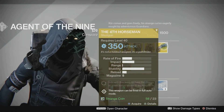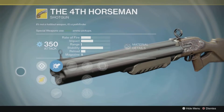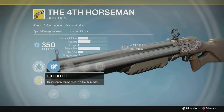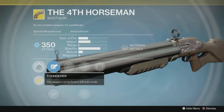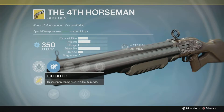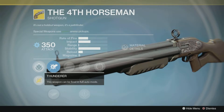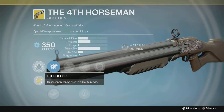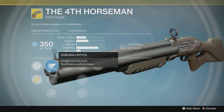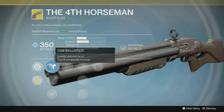The weapon Xur is offering this week is the Fourth Horseman shotgun. I do have this and I kind of liked it for the first couple of days, then I didn't. The range sucks. This weapon can be fired in full auto mode, which is great because the rate of fire is pretty decent. It's one of those guns you'd have to play with over and over to figure out how to best use it. It's not my favorite shotgun.